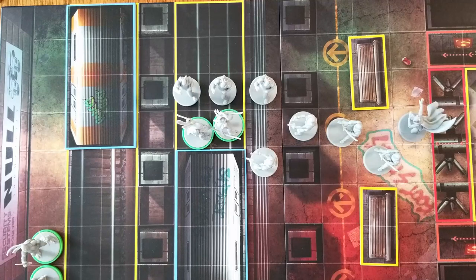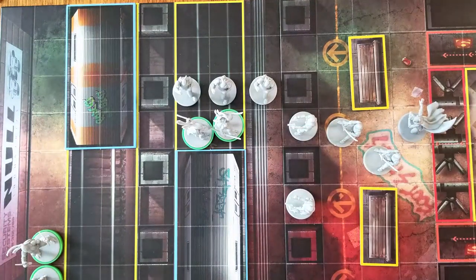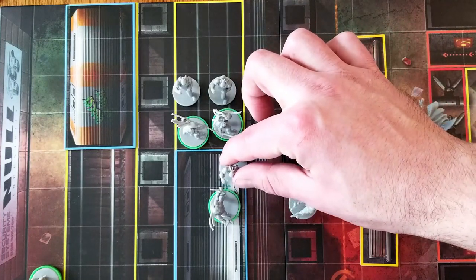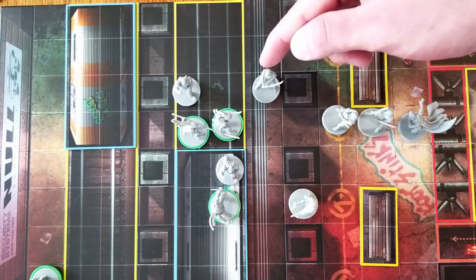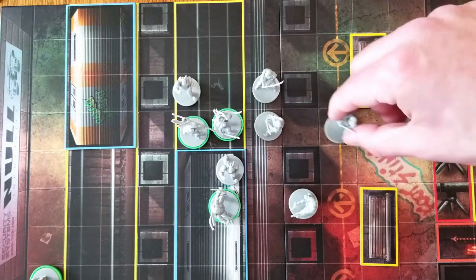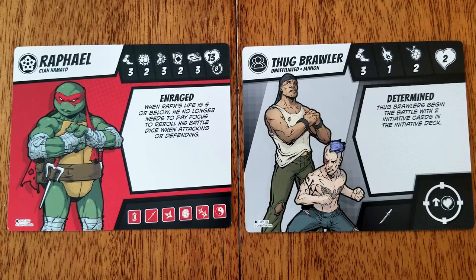If a ranged figure only has line of sight to an adjacent figure, they would spend their first action to move away before attacking. AI figures may spend two actions to use the climb action to get closer to targets in line of sight — climb is not considered a move action. When activating figures, start with figures already in optimal strike range, then move on to figures who are out of range, starting with figures closest to their target. AI figures do not have an attack or defend attribute — instead they have a hit and block attribute. When they attack a hero, dice are not rolled and the hero must defend against a number of hits equal to the attacker's hit attribute.